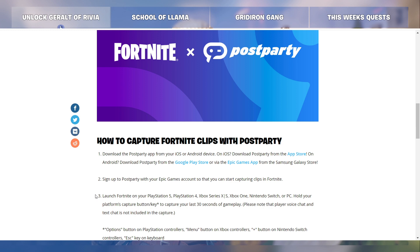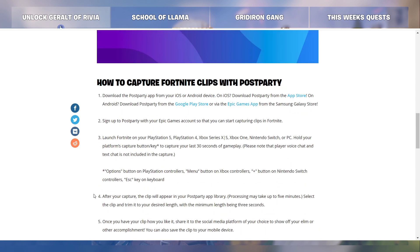Step three: launch Fortnite on your PlayStation 5, PlayStation 4, Xbox Series X or S, Xbox One, Nintendo Switch, or PC. Hold your platform's capture button or capture key to capture your last 30 seconds of gameplay. Please note that player voice chat and text is not included in the capture. More specifically, it's the options button on PlayStation controllers and the menu button on Xbox controllers, the plus button on Nintendo Switch controllers, and the escape key on keyboard.